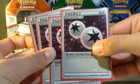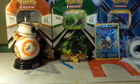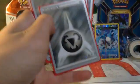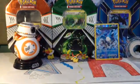I run 4 copies of Double Colorless Energy so you can attack, and then 6 copies of basic Normal Energy.